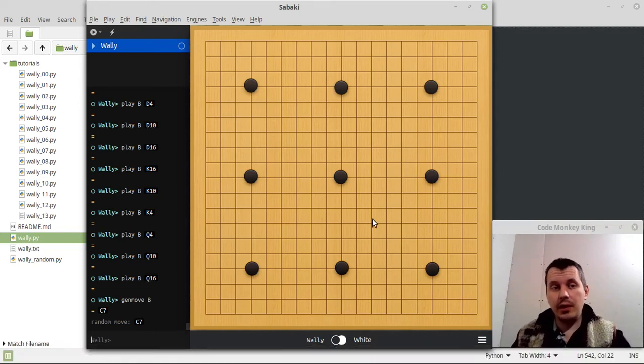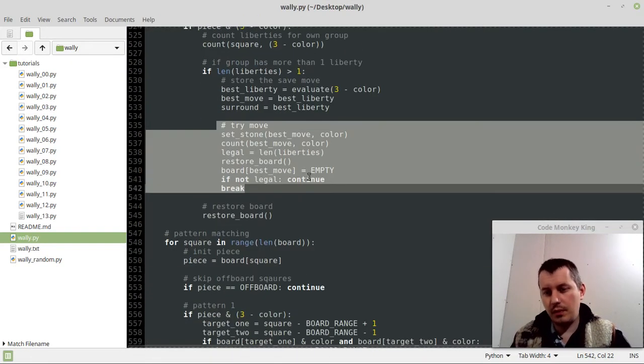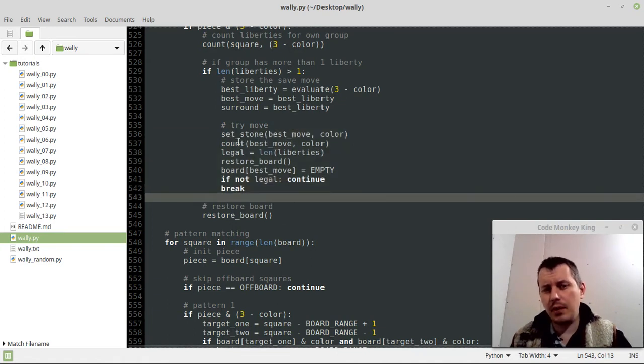Hey, what's going on, guys? Komenki NZ here. Since the last video, I've changed a couple of tiny little things in the source code, so I'll just give you the final version so you can see it on your own. I just fixed the bug of the engine trying to make a suicide move — it avoids that and then generates a random one. That's kind of what was happening so often, so I made a piece of code to actually avoid that.